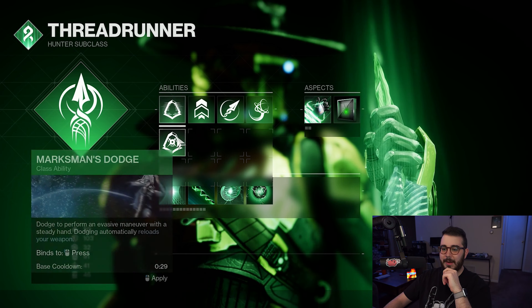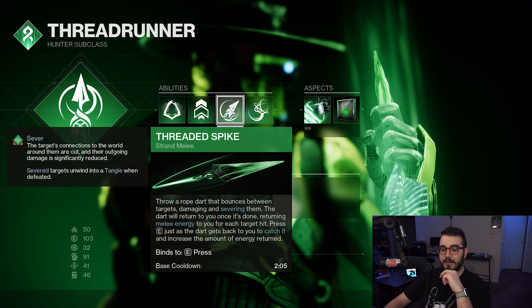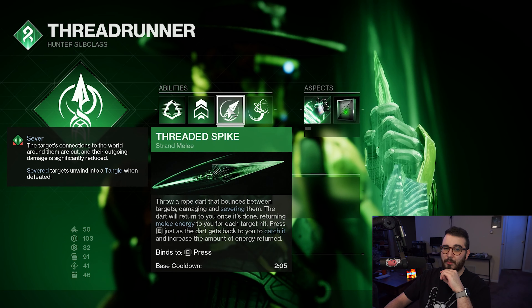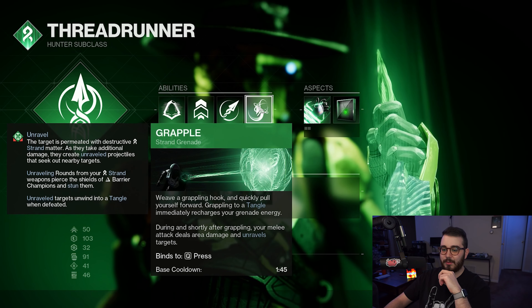For our abilities, I'm going with Gambler's Dodge — dodge near a target to get my melee back. You could also use Marksman's Dodge for the auto-reload. For jump, I'm using Triple Jump — use whatever you want. Our melee is the Threaded Spike, which severs targets. Catching it on the way back returns a little melee energy. Sever cuts the target's connection to the world, significantly reducing their outgoing damage, and severed targets unwind into a tangle when defeated — it's almost like an Overload effect where they deal less damage.